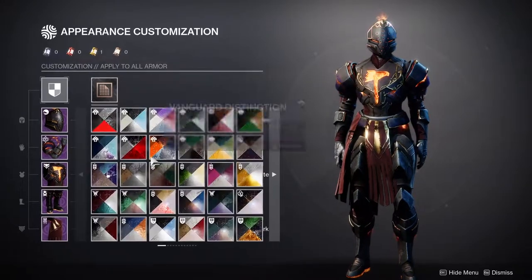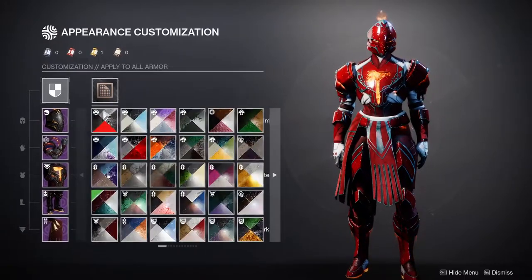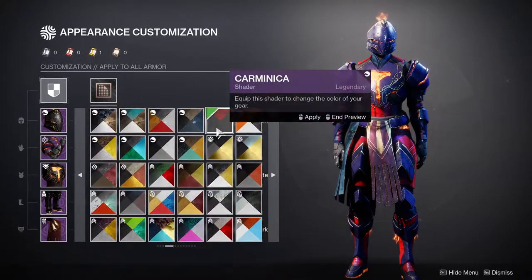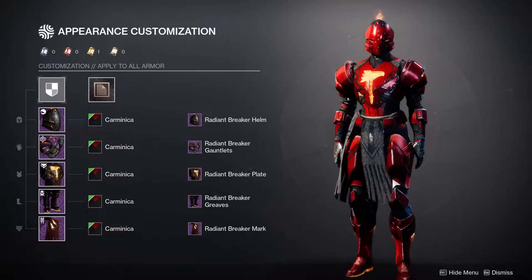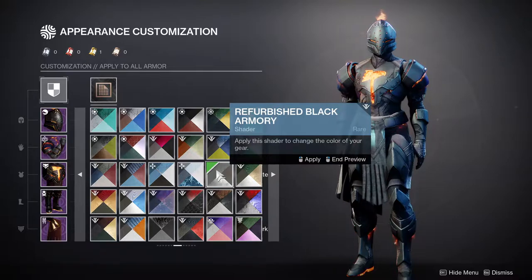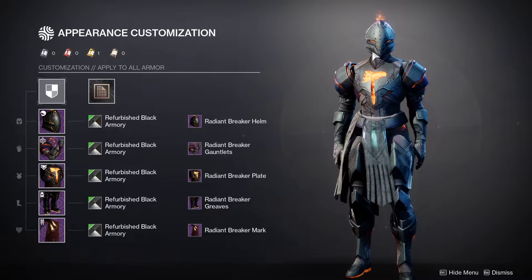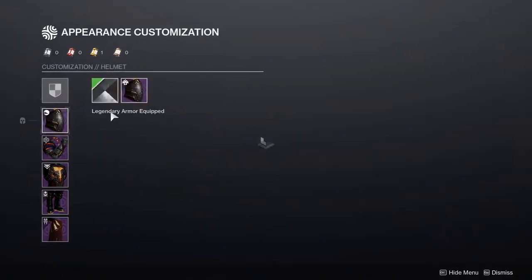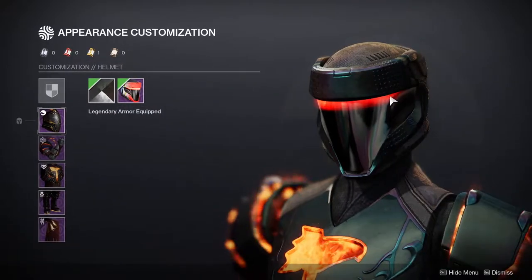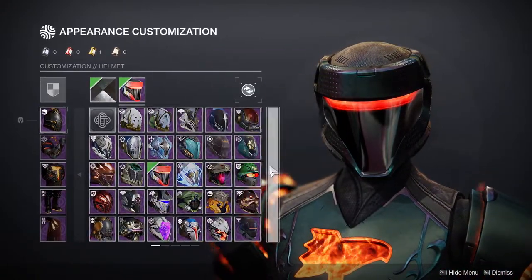As for how it shaders, it shaders really well — the only unfortunate part is the solar color will never change. A really good shader for this is Carmenica because it has an orange glow. Another shader that goes really well is Refurbished Black Armory because it gives a cool gray tinge but also leaves a red glow. Let's take a look — it does leave a red color which is really cool.